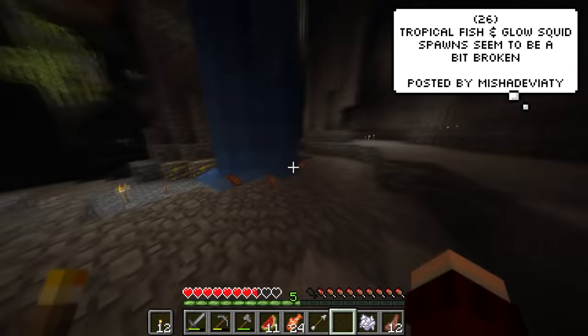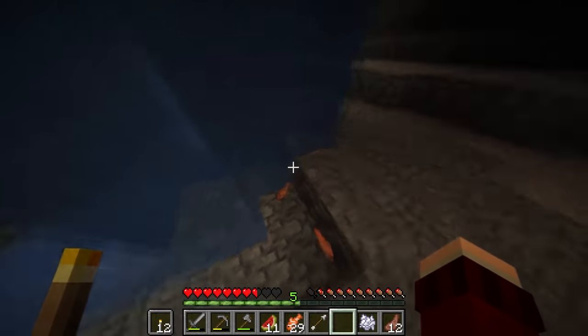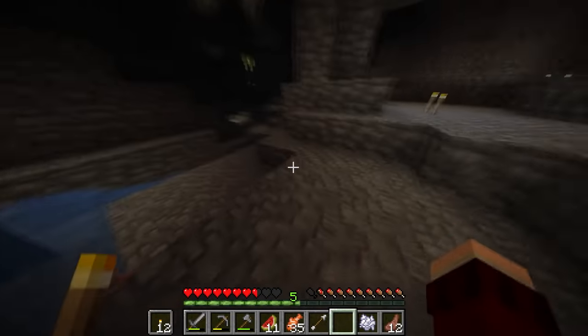Tropical fish and glow squids in the new cave generation are just a bit broken. I don't know if you've noticed this, but on the server I mentioned earlier, things just spawn and then just die.